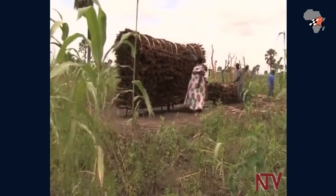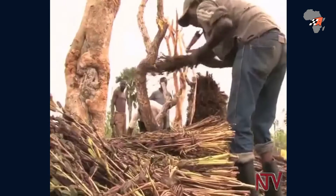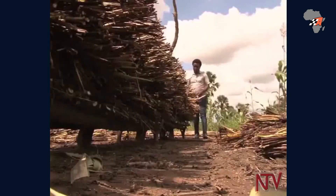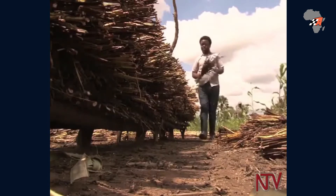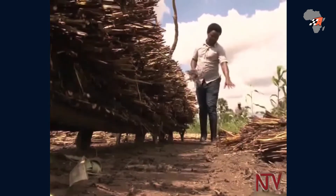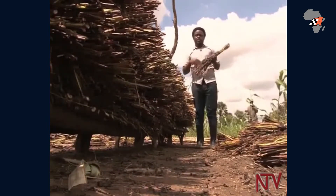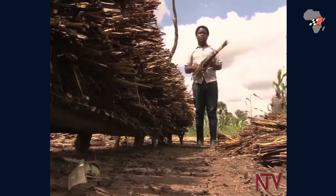After harvesting, makeshift stands made of wood are erected a few inches above the ground and the sim sim is placed there to dry. After three weeks the small bundles are exposed to the sunshine until dry enough. Then tarps are laid all over the place, the bundles are beaten one by one, followed by winnowing, and then the sim sim seeds are packed for sale.